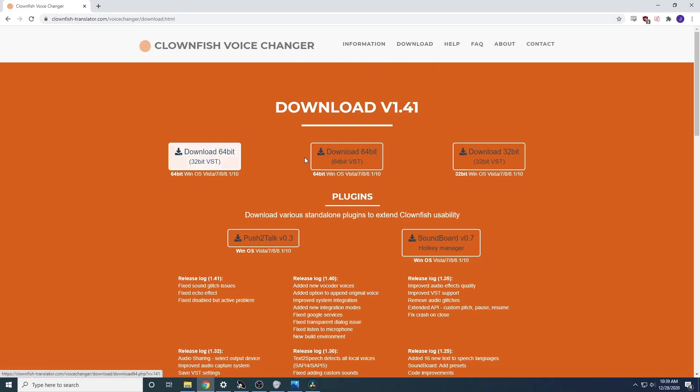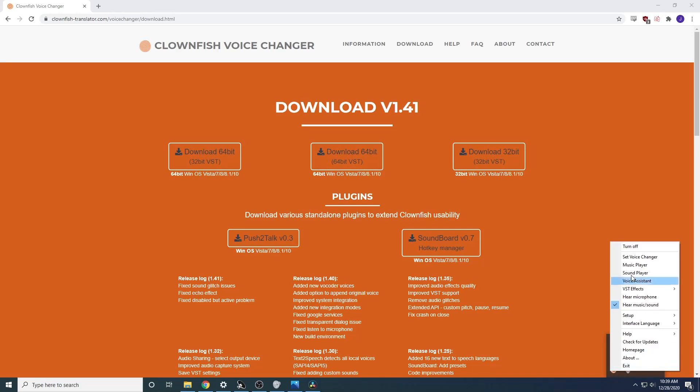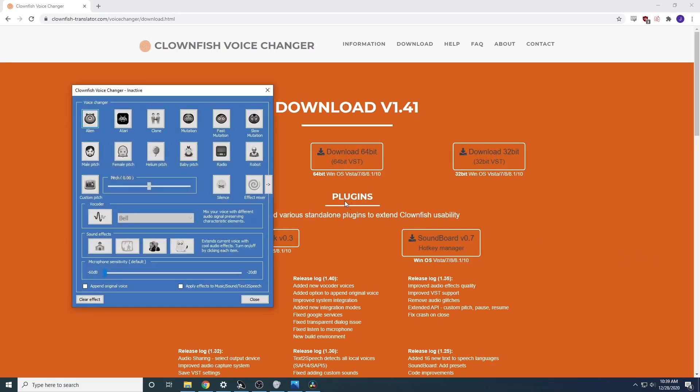You're going to want to click on the download tab and download the Clownfish version for your respective operating system. Once you have that installed, you're going to want to click this little arrow down here on your bar, right click Clownfish and do voice changer.